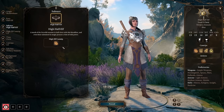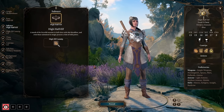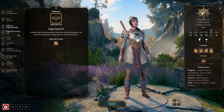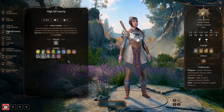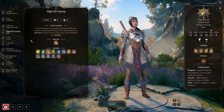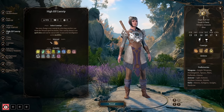High half-elves also get a cantrip from the wizard school, which scales off Intelligence — and our Intelligence is going to be just god-awful. As a companion, she's stuck with Firebolt. You won't ever use this to attack enemies; you'll just use it to set things on fire if it's relevant. But if you're doing an Origin playthrough, you can switch this out. Options like Friends, Minor Illusion, and Mage Hand are decent, but we actually need the Light cantrip later, and taking it here frees up our Cleric choices. Any other race would be fine — Wood Elf for movement speed, Halfling for Halfling Luck, Duergar for invisibility, Gith for Misty Step and Astral Knowledge.